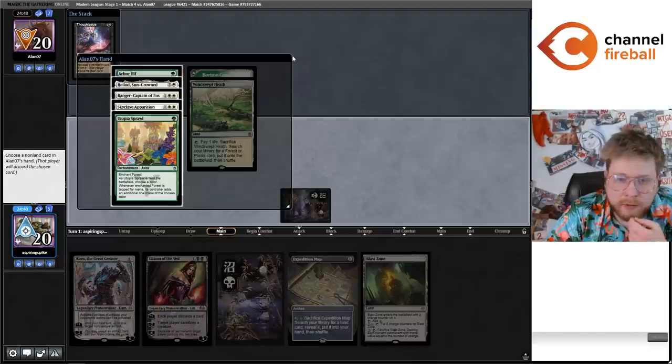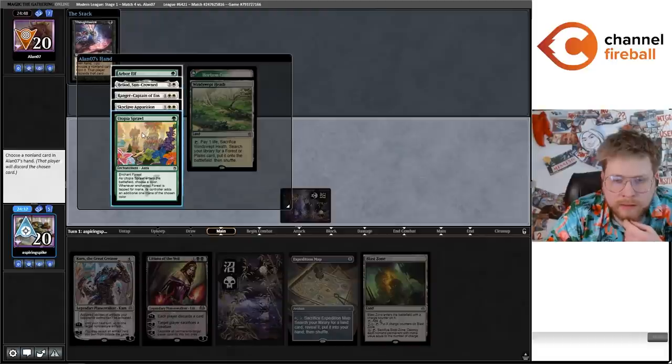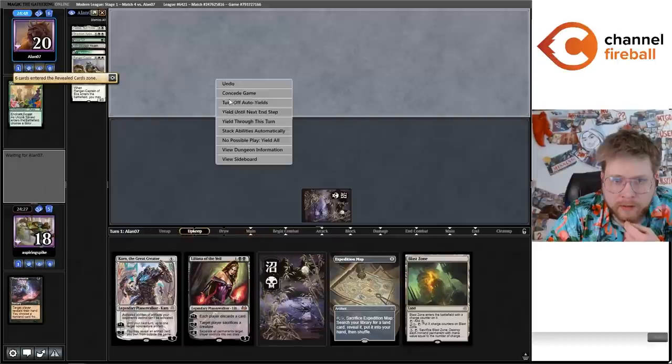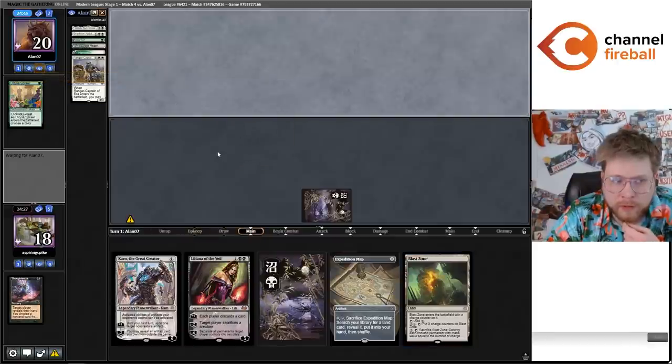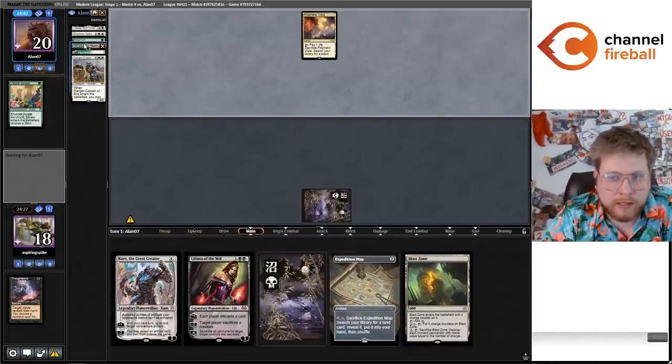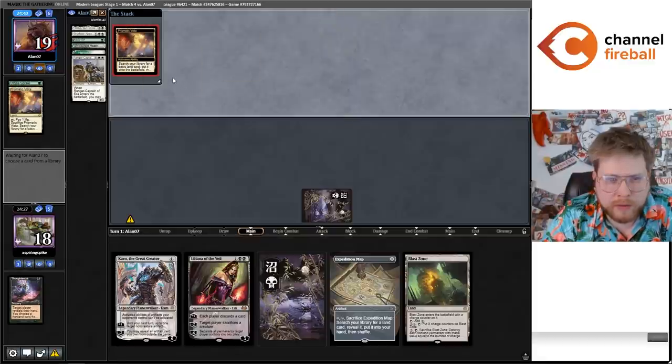I'm going to take the Utopia Sprawl. I think this is fine. They go turn one Elf, I go turn two Map, they go turn three Heliod, then I go turn three Edict their Arbor Elf and just go on from there. I can bring in the Emrakul to beat Infinite Life — I don't think I can beat it game one. Okay, now we're just going to push the Elf and then play the Map. They played a Prismatic Vista we didn't know was in their hand.